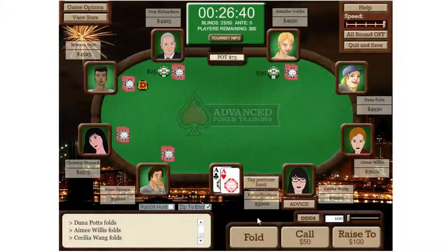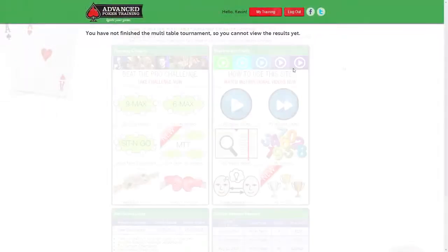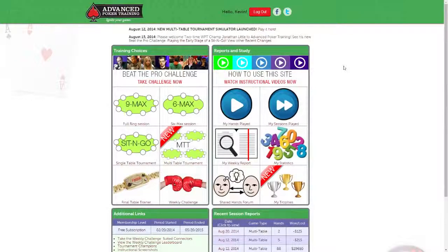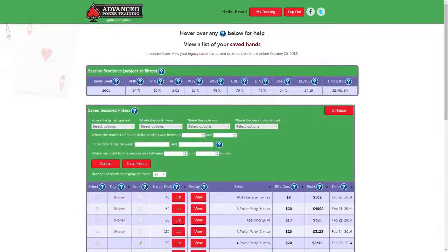If you want to pause the tournament for a long period of time, click the Quit and Save button. You can resume the tournament right where you left off whenever you're ready. From your member page, click on My Sessions Played, then find the tournament in the list and click the green Resume button, as shown here.